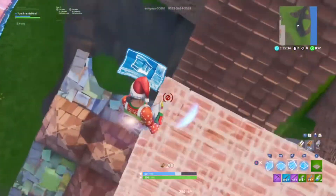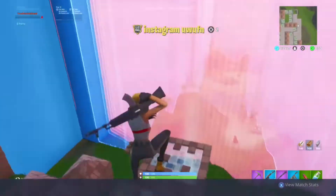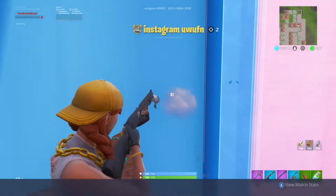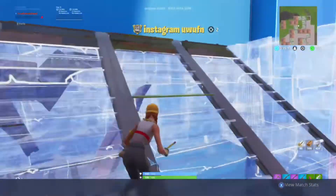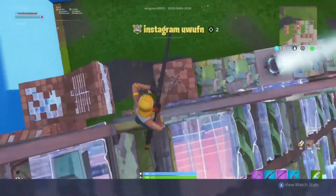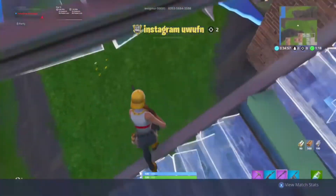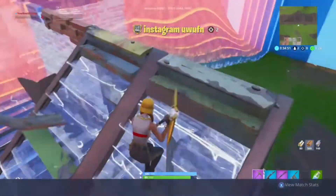Our number one spot on the list goes to the Galaxy skin — my favorite exclusive skin ever. I do own this skin, but that's not the only reason it's number one. Like Iconic, it's a very unique skin with such a cool color feature. It also comes with a lot of extras: the pickaxe, the glider, and the back bling. The pickaxe it gives you is definitely my favorite pickaxe in the game, and that is why it takes the number one spot.